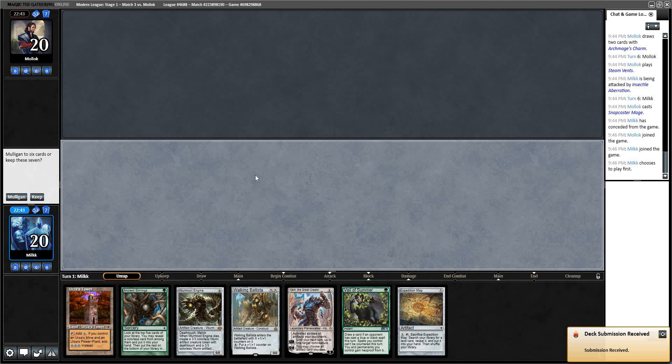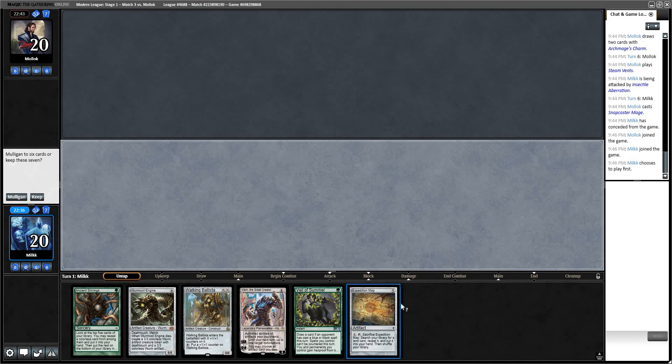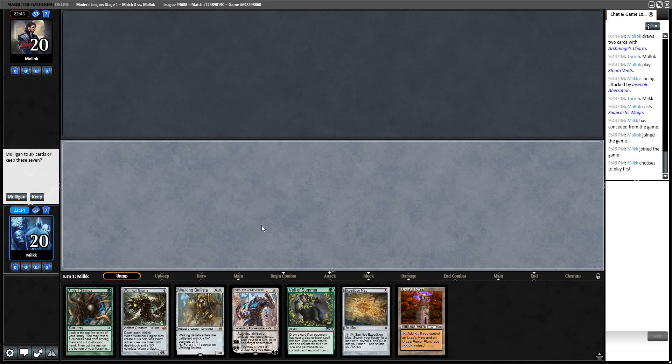Game three against Delver. He kept seven. We've got to mulligan this hand. We have Tower, Map, Sphere, and that's it — we've got to do better. Going to 6. I'm going to keep. I'm only going to five or keep these six. Keep — put back a Forest.